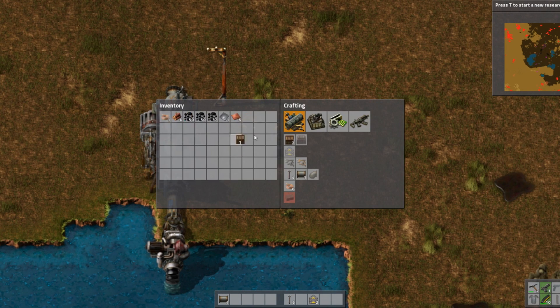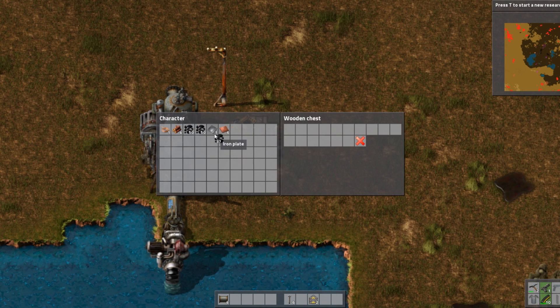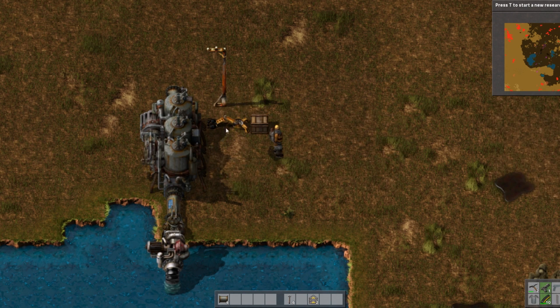I can just show you how that works, so I'll put a wooden chest here, and now it's starting to move items into it.